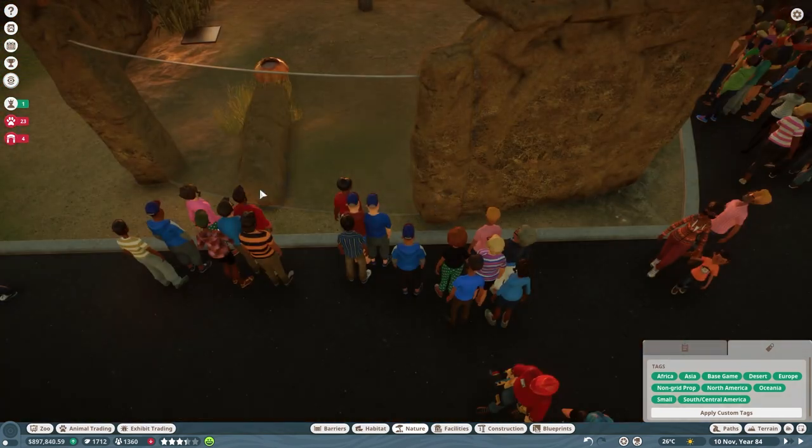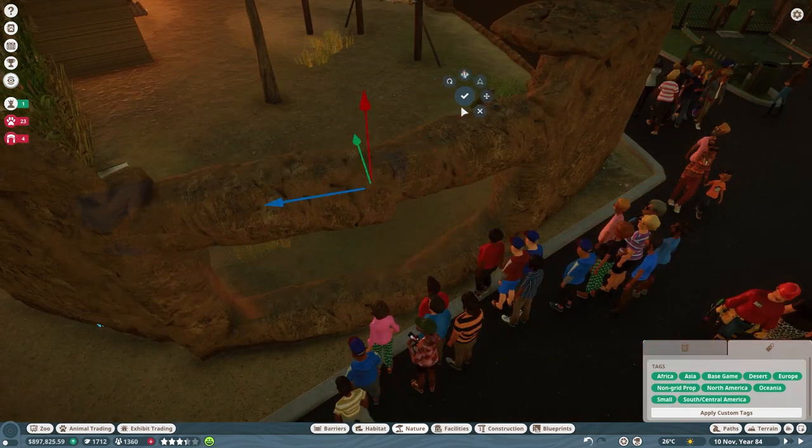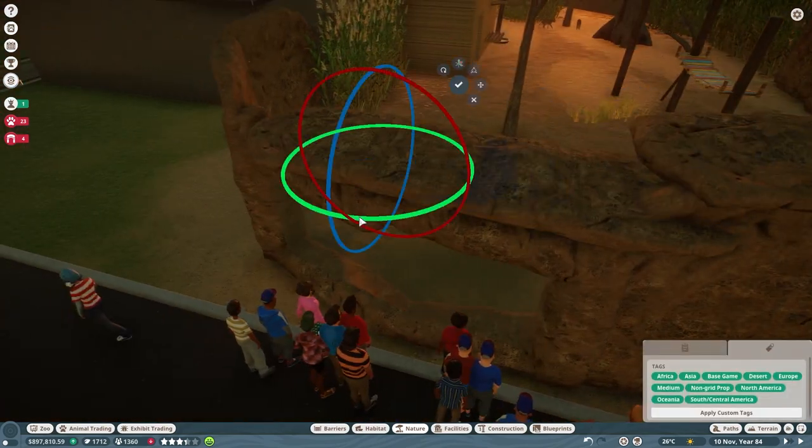Now we're making that rock hold the glass a little better with these beefy rock pillars, and we're going to extend that overhang out a little bit more.